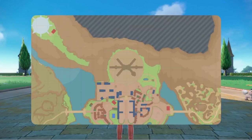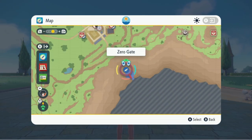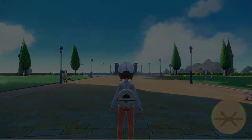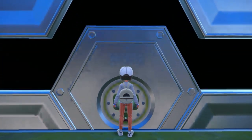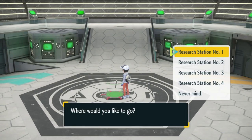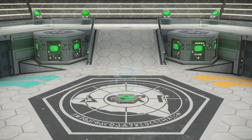Now that we've established that, we can get into where you can find the Paradox Pokémon. First thing you need to do is teleport to the Zero Gate, as all of the Paradox Pokémon can be found within the Zero Point. Once you've made it to the Zero Gate, go through this door and you can teleport to the separate research stations once you have unlocked them. We'll start out at Research Station 1.